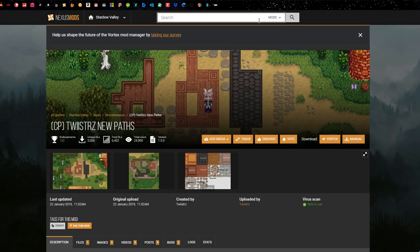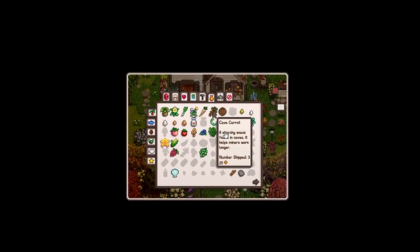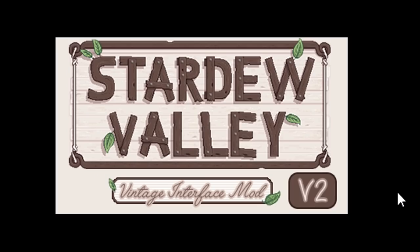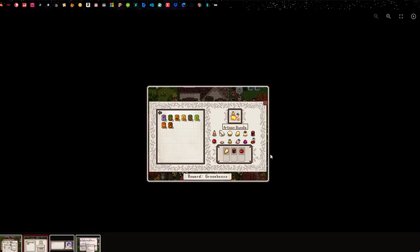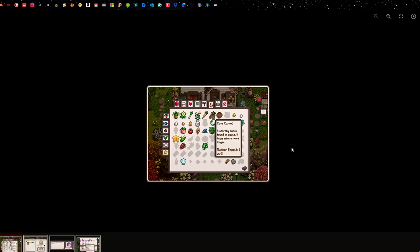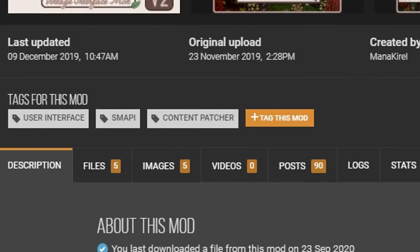One thing I forgot to mention as part of the main visuals is the interface. I like to change the UI of the game — your time display, options, and dialogue boxes. I use the Vintage Interface Version 2; there are two versions and I like the second one better. Everything is themed and blends together. If you're using all these natural, less saturated mods, the original vanilla UI is going to stand out and look odd. So you need all of these together to make it blend in and look very pretty. Link will be below — very, very good mod.